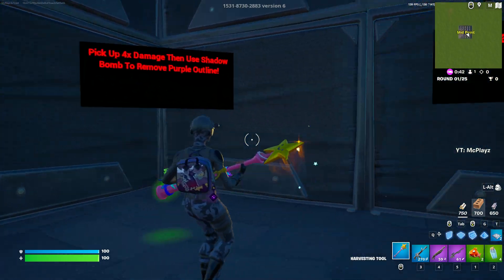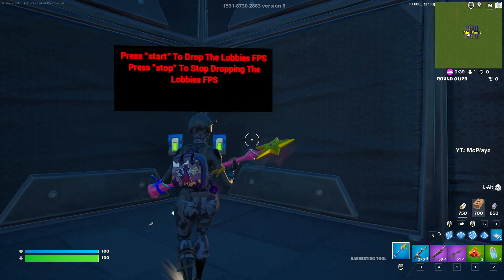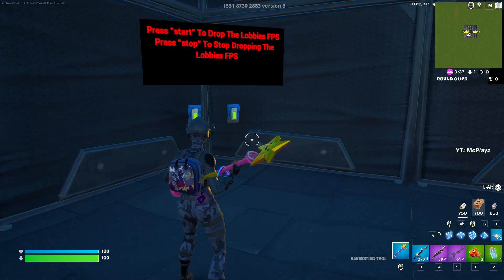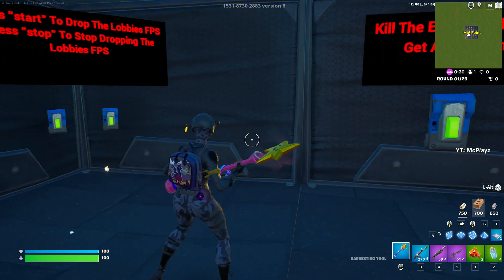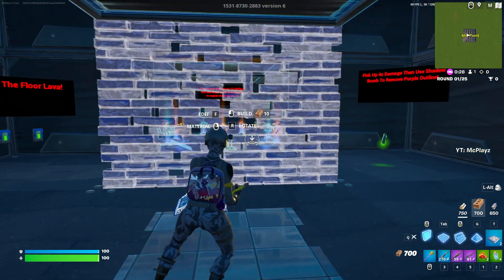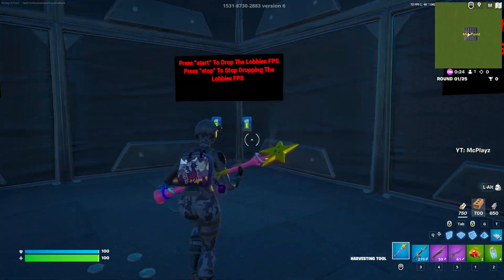As you see, you are presented with a bunch of different power-ups. There's 4x damage, and there's an FPS drop option. Look at my FPS — we're sitting at about 140, 130. If we go ahead and hit this, right now we're at a constant 144. Check this — if we hit this, my FPS is dropping, my game is just — I can't even build at all. It's awful.